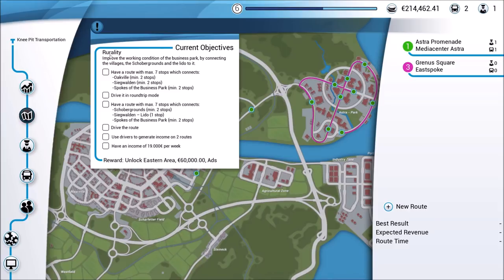We're going to do some rural areas — they mentioned agricultural areas. We need to improve the working condition of the business park by connecting the villages and different grounds to it. The objective is to have a route with a maximum of seven stops which connects Oakville — right in this area on the map — with a couple of named locations I'm not going to attempt to pronounce, with minimum two stops in each, and then the business park. Driving in round-trip mode. We can do that.